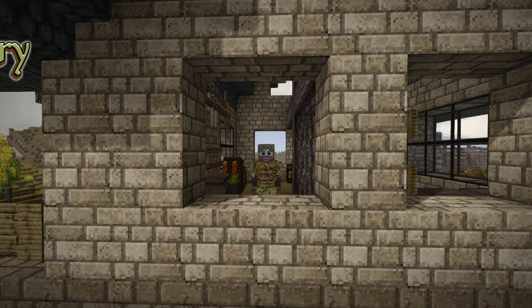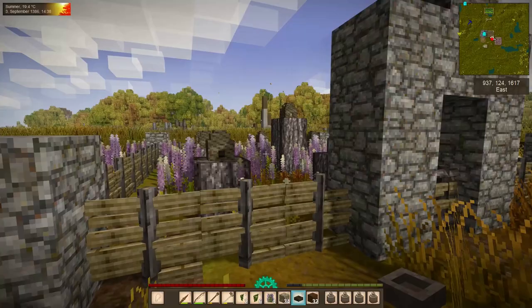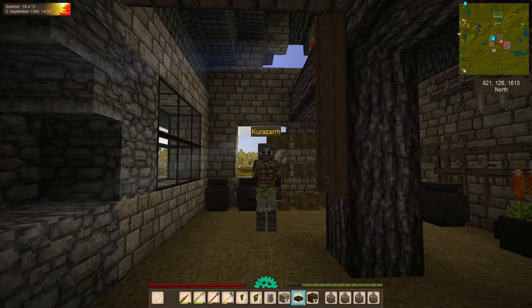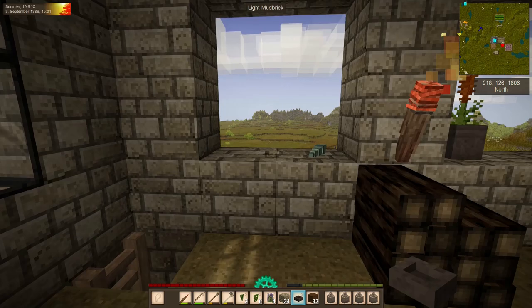Hello everyone, my name is Kourazar and welcome back to the Vintage Story Guide. We were busy in our last episode where we made a vineyard for berries and a little apiary for our bees. In today's episode we are going to make some big strides forward. It's time to get some tools that are more effective and more durable.